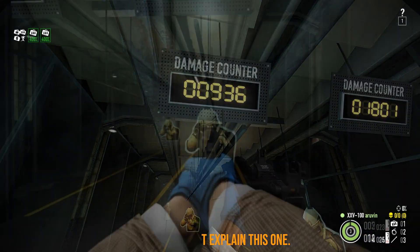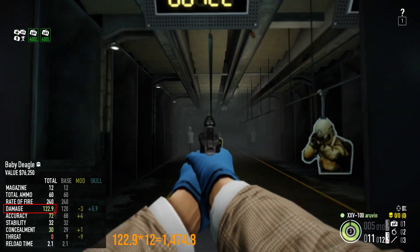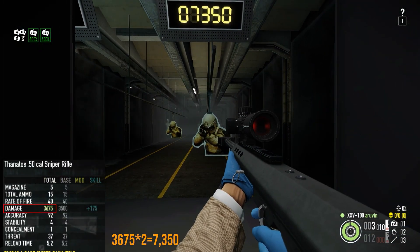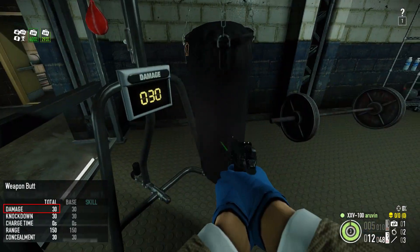Of course, these numbers are just pure raw numbers — not the actual damage figures you will see when hitting enemies with different damage absorption rates.